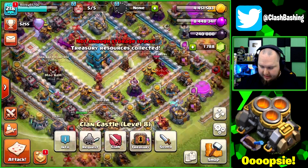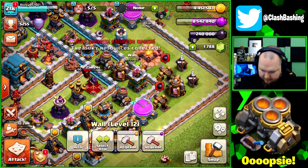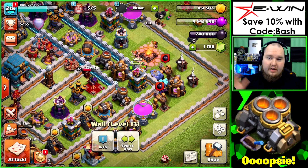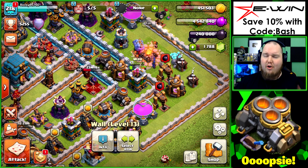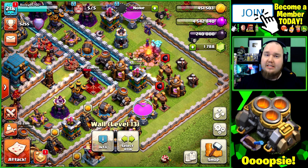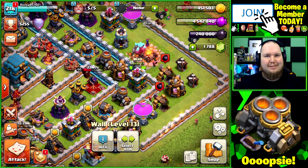Let's collect our star bonuses from the treasury and then upgrade a couple more walls. We upgrade this wall here and that wall there. Overall, a fun Town Hall 12 episode — a little bit of witches, valks, and bats, a little bit of everything. Hopefully you guys had a great day and enjoyed the video. Happy Easter if you're celebrating today — if not, happy Sunday! Keep on Clash Bashing!